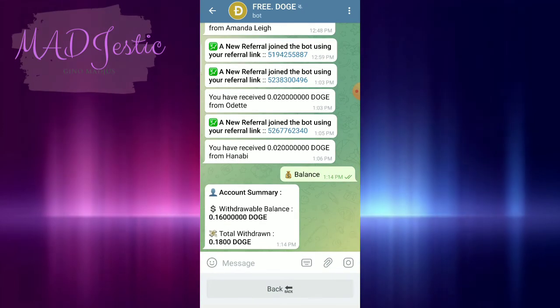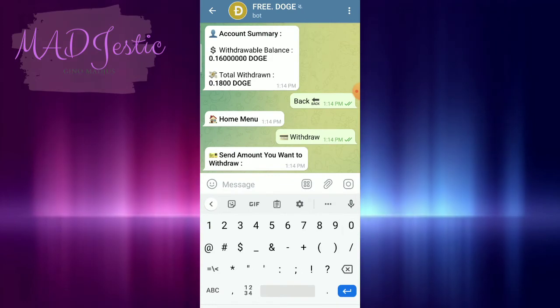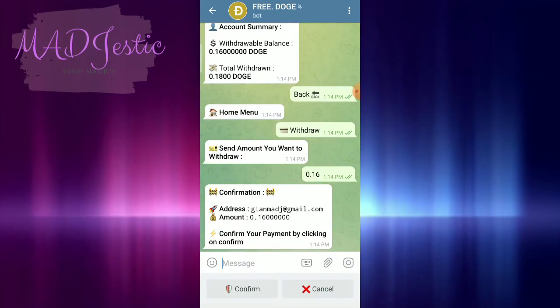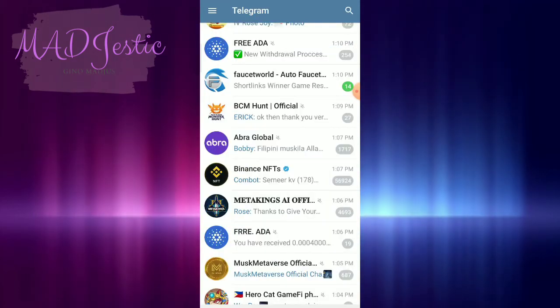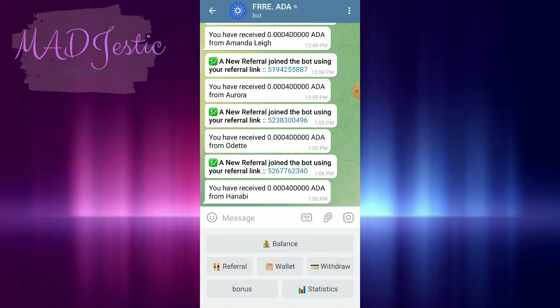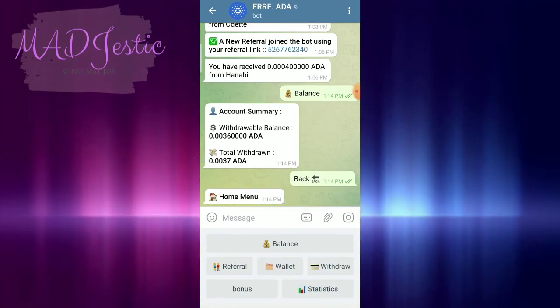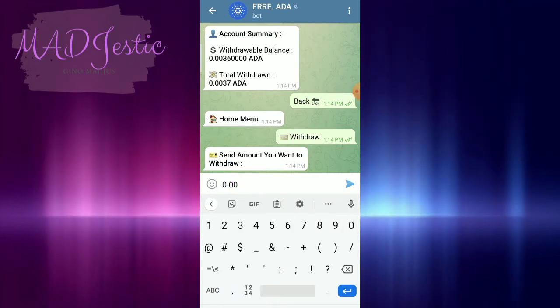Let's check Doge — go back, check the total balance before withdrawing, then click Withdraw and put in the maximum amount, then click Confirm. I think Doge has run out too. Next is the last one — ADA — but we'll try again later. They might replenish it. Let's go back and withdraw 0.0036.